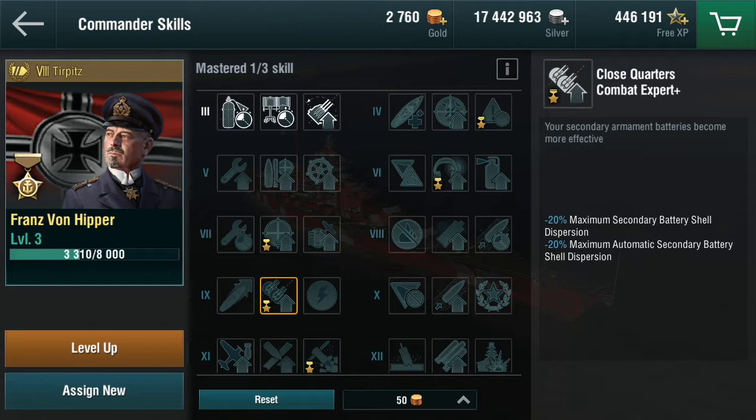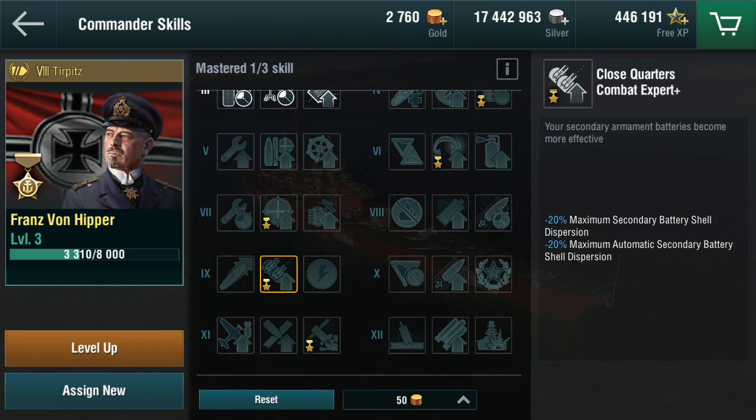The next skill is excellent: a 20% maximum shell dispersion improvement across automatic and manual secondary batteries. The standard is 15%, and I have that on my Bismarck captain - it is excellent. When the Bismarck captain goes in the Tirpitz, it's good to have accurate secondaries because the main guns are not accurate at all. However, it is one long grind to get there because the sixth sense skill, as we'll see shortly, is very useful and comes first.